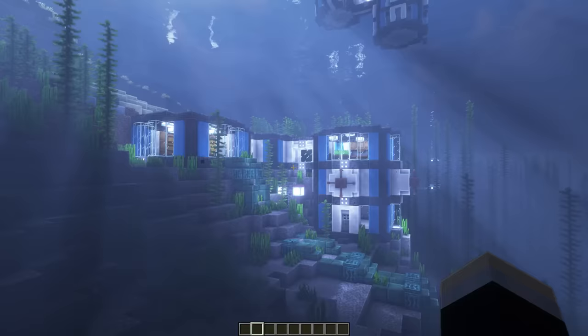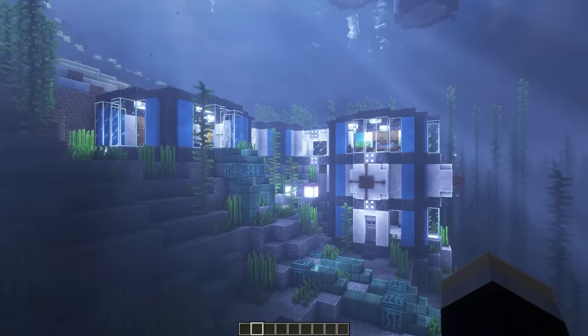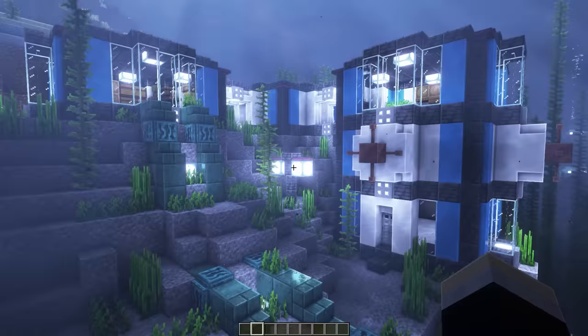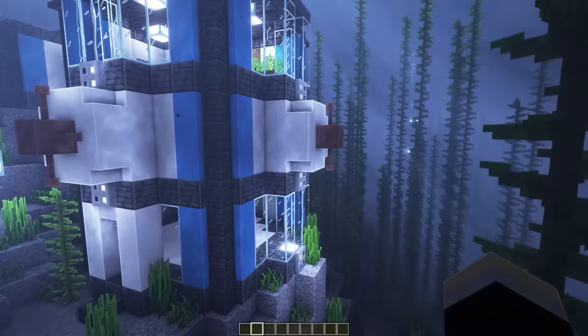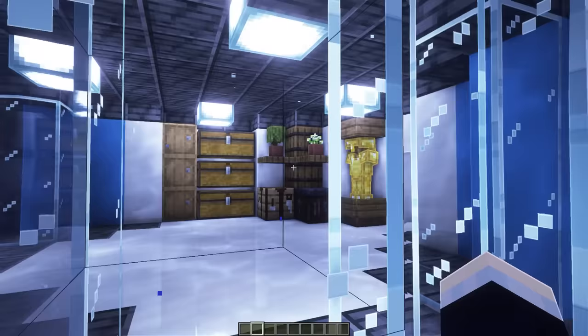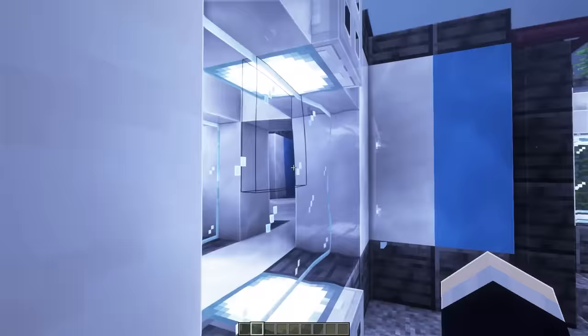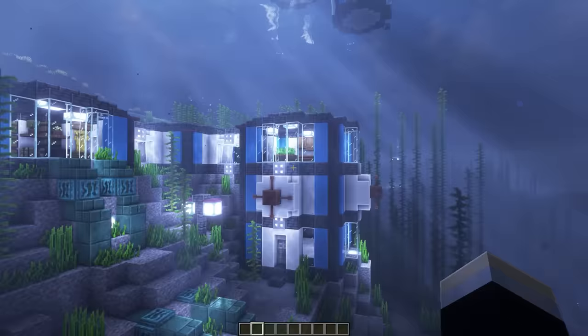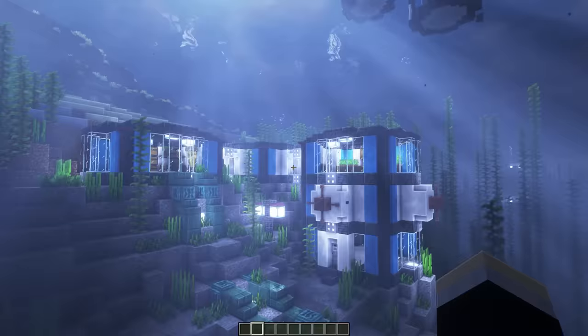Next up, we have our Subnautica style base - probably one of my favorite underwater bases I've ever made. Taking a look at the exterior, we have these pipes that kind of lead down and head deeper into the ocean. On the outside, we've got a nice light design and some vault door entrance things on the exterior. Inside the base, this room is kind of like our storage and crafting area. We've also got a whole bunch of hallways that lead between all of the rooms - most of them are empty because I am lazy. That also leads over to a room which is like our indoor farm section. If you want to see this base fully fleshed out and made into a tutorial video, let me know in the comments.